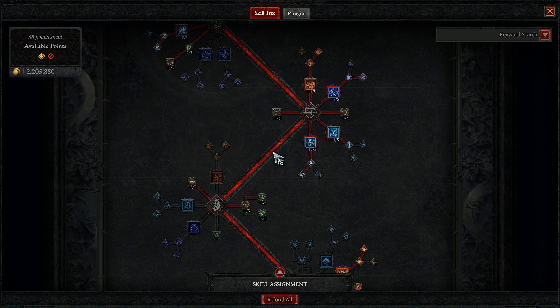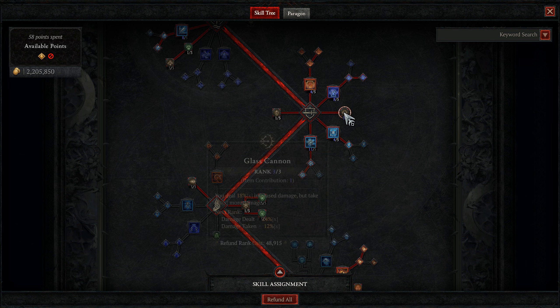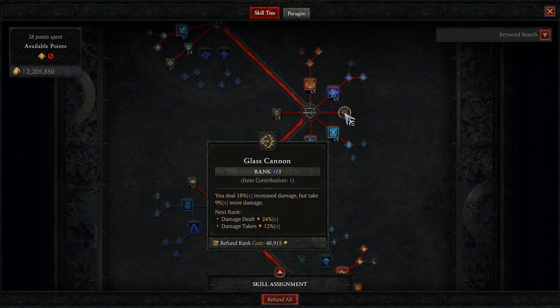Heading to our next point in the tree, we come across another lucky hit mechanic in Elemental Attunement. Critical Strikes have up to a 5% chance to reset the cooldown of one of your defensive skills — this can only happen once every 10 seconds. With our crit chance nearing 100% most of the time and our lucky hit chance on this build, I pretty much notice this proc once per the 10-second cooldown window when fighting mobs. On bosses, it's going to be much less noticeable. For our Glass Cannon node, we have 2 points invested here, with the extra point coming from our chest piece. I didn't max this out as I needed the extra point elsewhere. Even so, 18% increased damage at the cost of taking 9% is a fine trade-off.